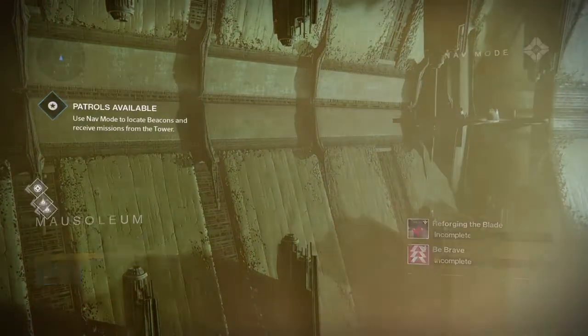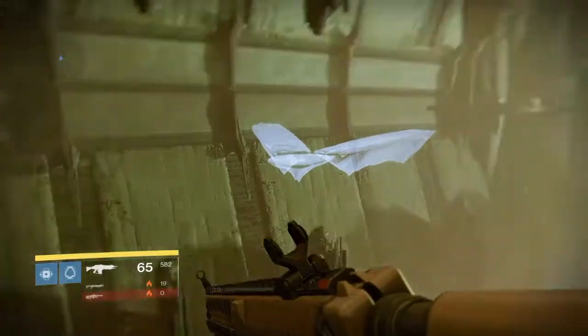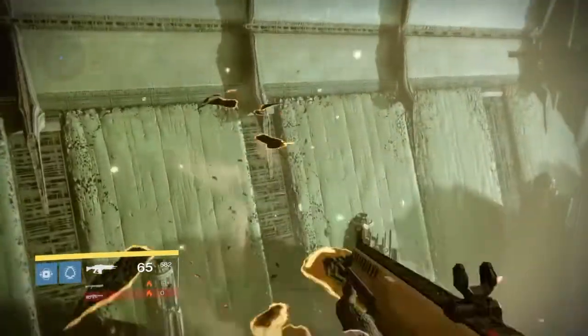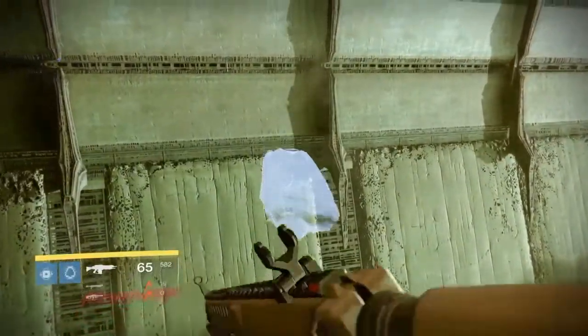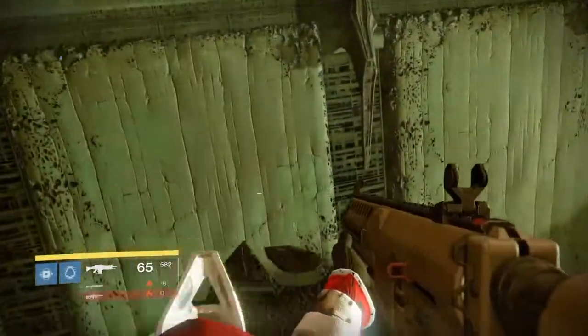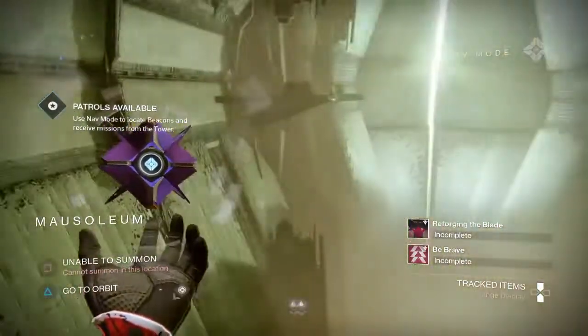I found that there are platforms, and if you don't know, in Taken King there are certain platforms you're able to jump to if you use your ghost — your robot thing — in order to find it.